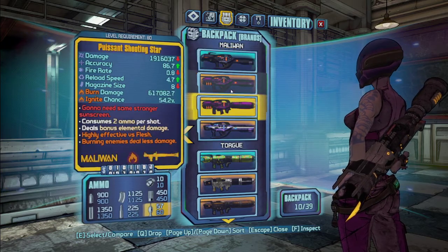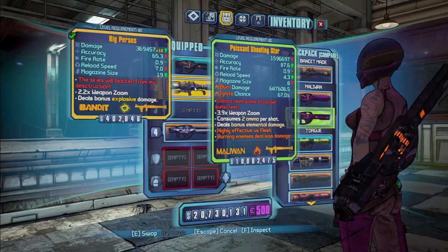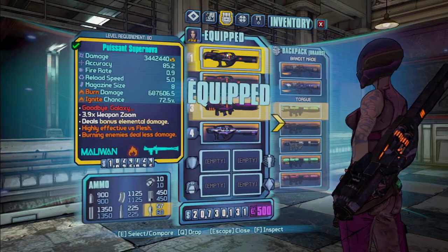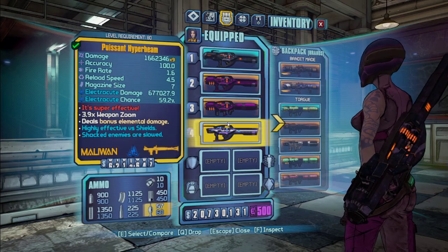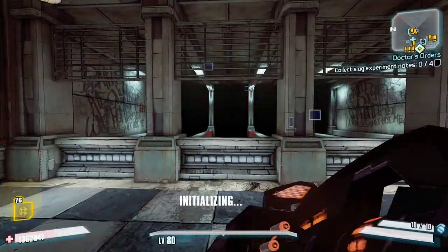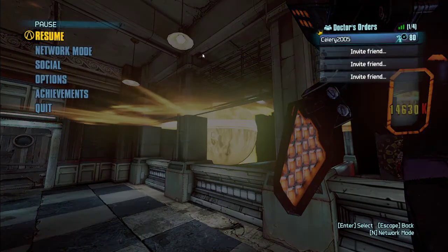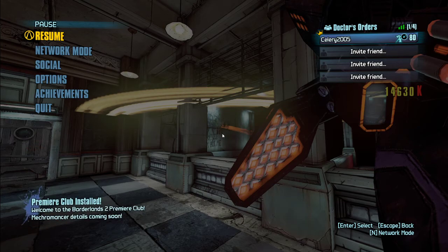That is the Bandit launchers. On to the Maliwan ones. We've got the Supernova, Shooting Star — and I've got two different Shooting Stars to show something off — and then the Hyper Beam. The Supernova is going to fire laser beams, like an E-Tech sniper rifle.